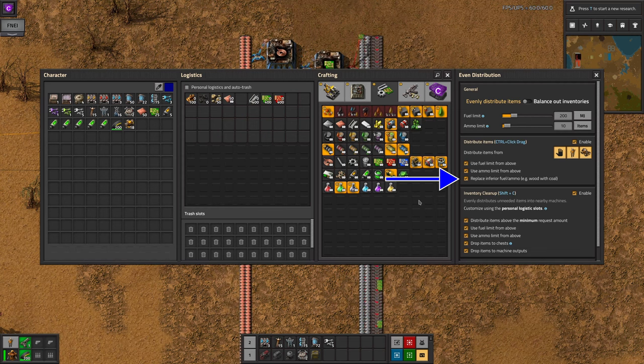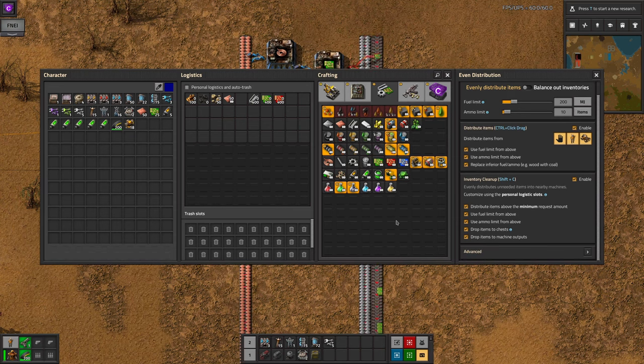Distribution is pretty simple — you're directly telling it which machines to affect by dragging over them, so there aren't too many options here. Inventory clean up in the third section is a little more complicated.